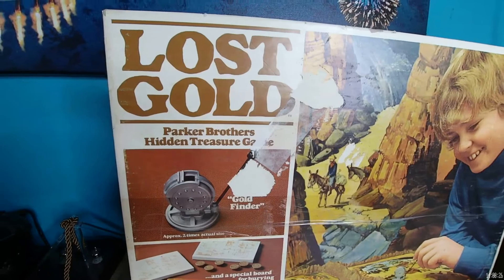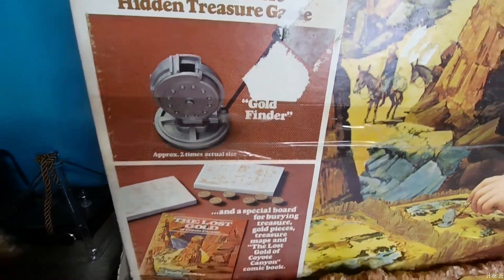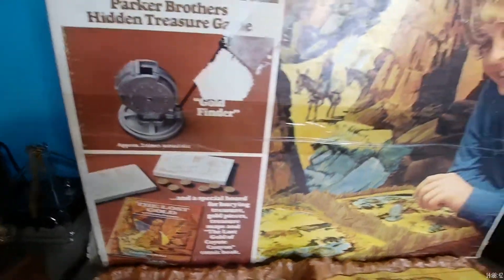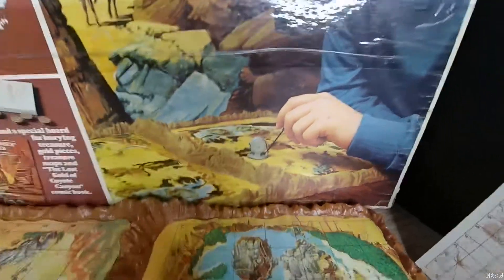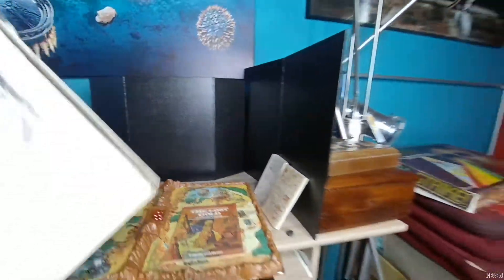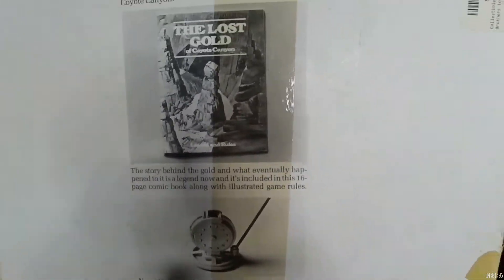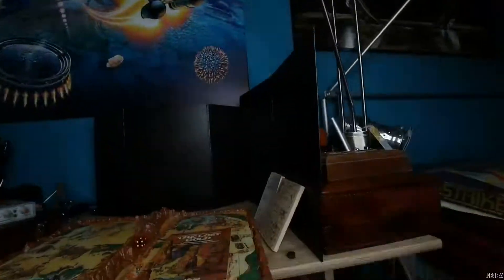Welcome everyone - here's another fascinating lost gold Parker Brothers hidden treasure game. You have the gold finder tool, pads and gold nuggets, and an instruction booklet. Back in the 1800s there were bags of gold, and now it's your turn to hunt for the gold using this special tool. You get these little maps where you record what you found, and of course that's the game board.